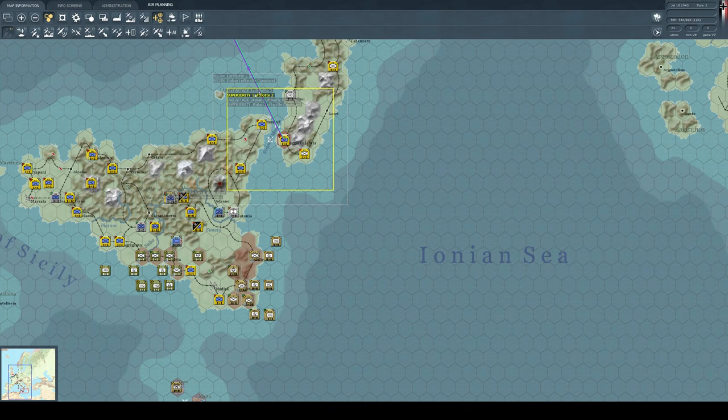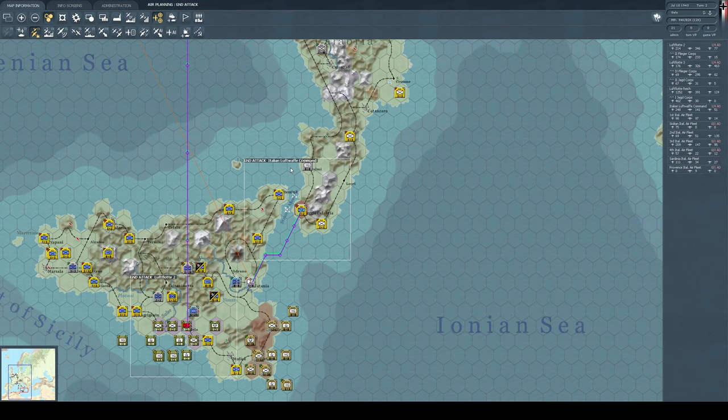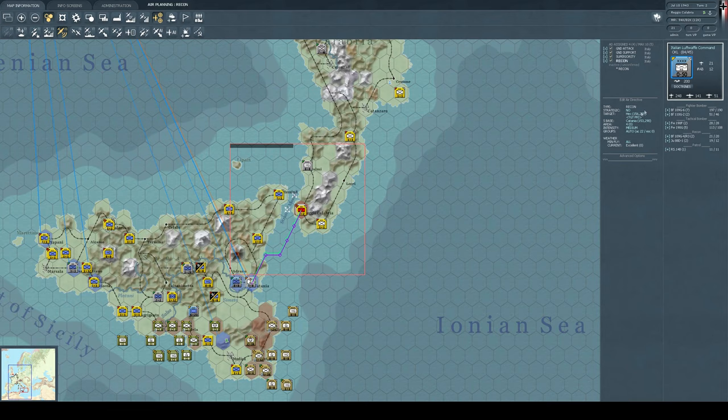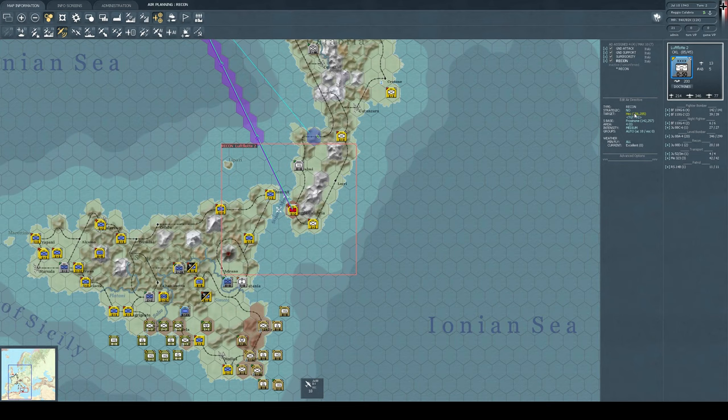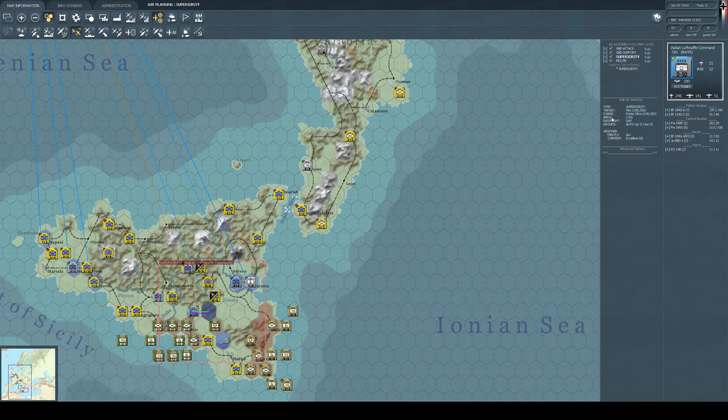As you can see, the AI sometimes has moments - like why is this ground attack targeted when it should be elsewhere? I'm going to move the superiority zone down and increase the area to five, which nicely brackets most of the invasion area.